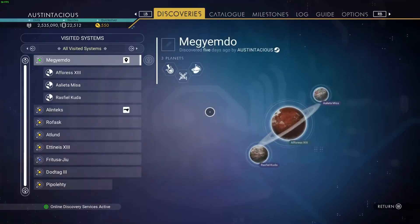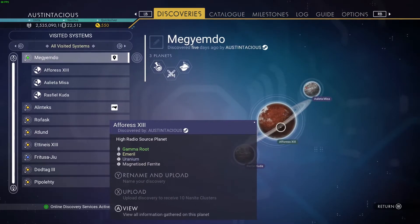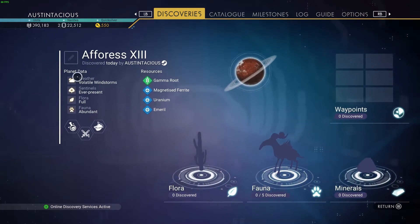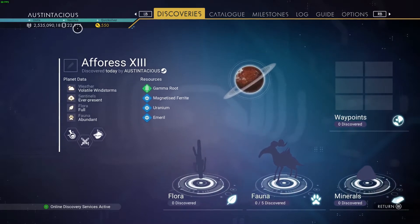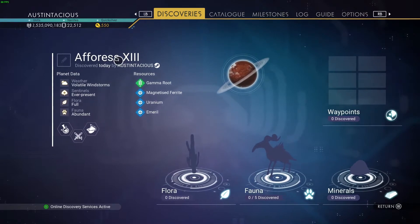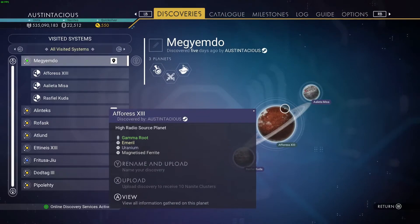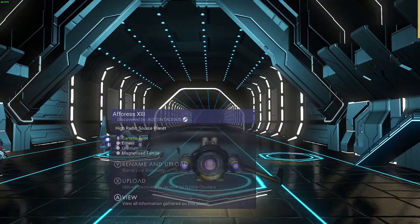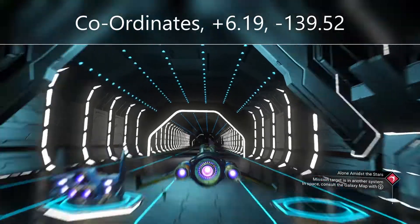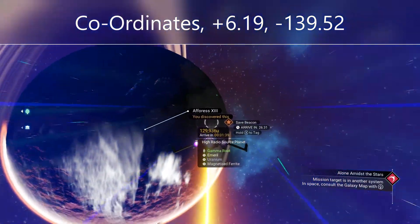It's a three-planet system — just the three — and this is the only ringed planet in the system. Your portal planet is this one here, it's called Afores. This is where you're going to spawn and where you'll need to reload a save. As soon as you come through the portal, reload a save, and the cabinet is on this planet. Head to coordinates plus 6.19 and minus 139.52.